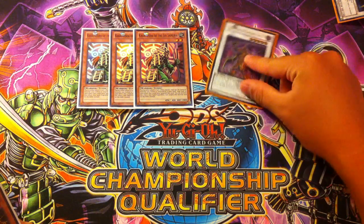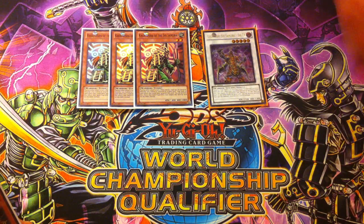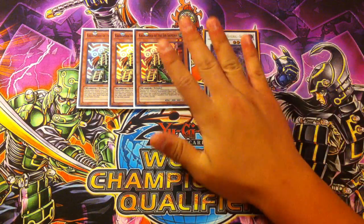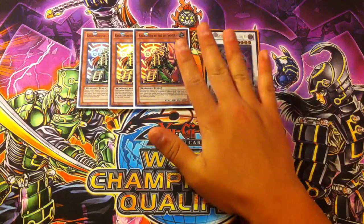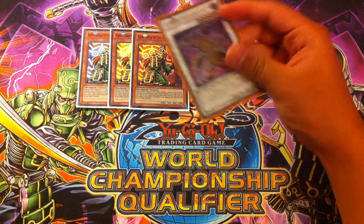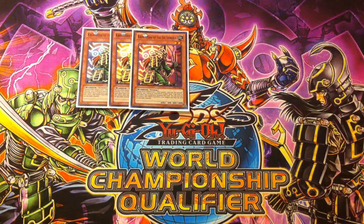Sometimes your opponent likes to beat out your Shien's negation with cards like Fiendish Chain, Breakthrough Skill, and stuff like that. So when you have a Kagemusha on the field and your opponent tries to do that to your Shien, you can activate Kagemusha's effect to change the target to this card instead, and this will save your Shien's negation.